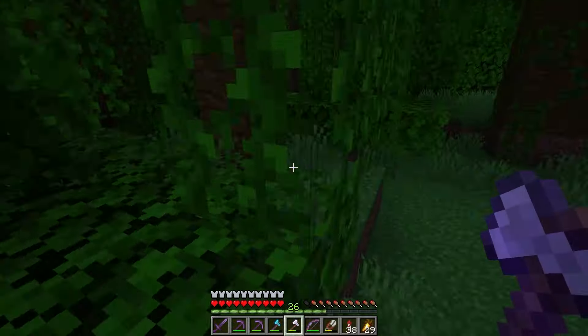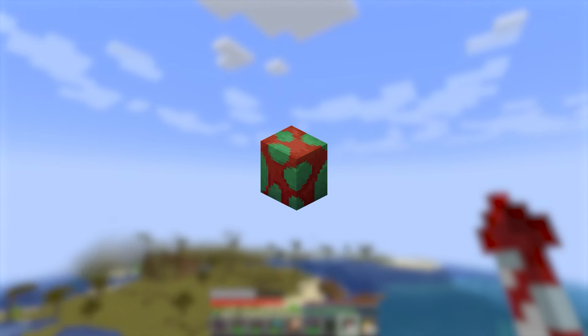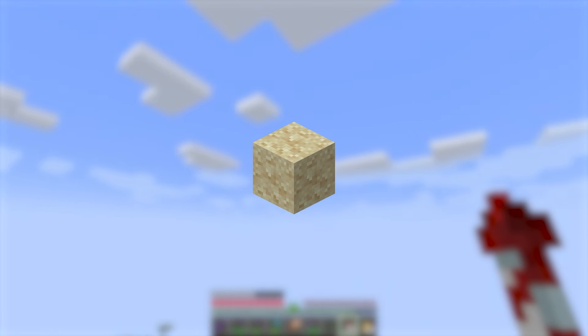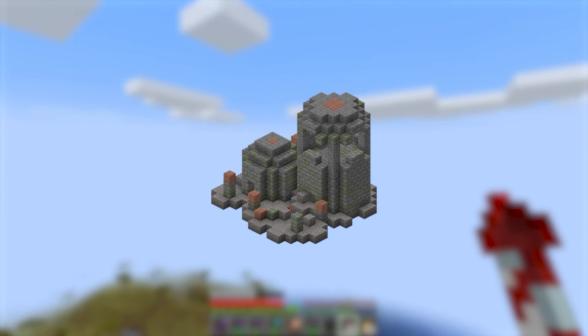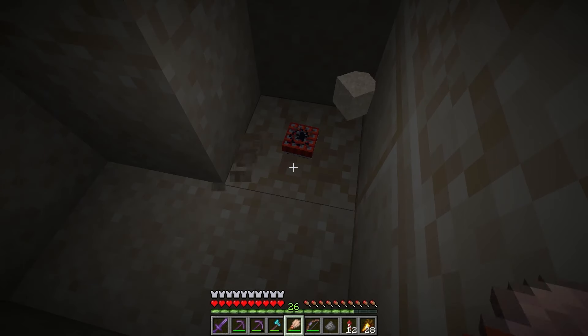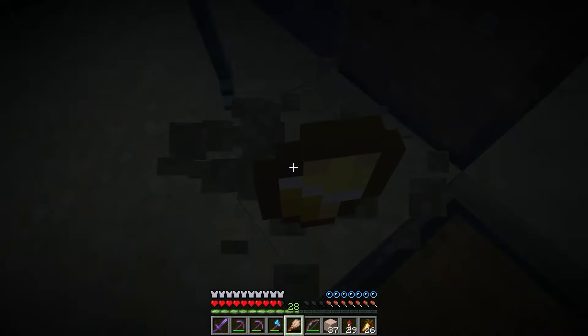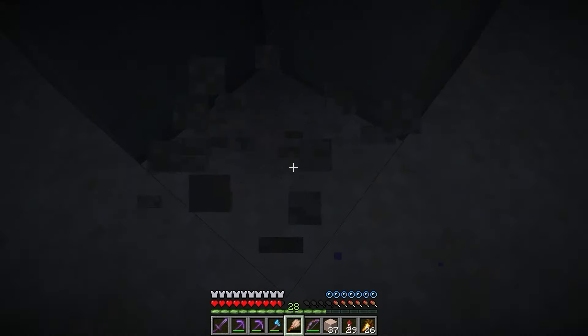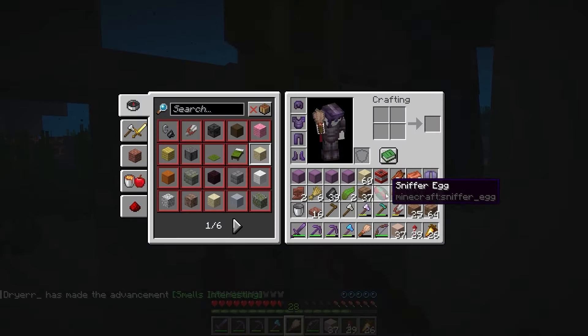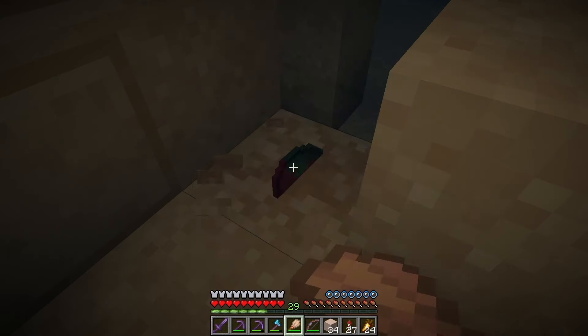With a quick trip back to the jungle I was able to get melons done easily. Pitcher plants and torchflowers are interesting — they're only obtainable through sniffers, which you hatch from an egg that can only be found in suspicious sand and gravel in underwater ruins. My dumbass did not know this, so I was digging around in sand temples — completely the wrong place. Eventually I got back on track and after a while managed to dig up two eggs — the perfect amount.